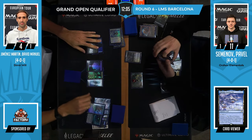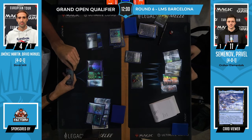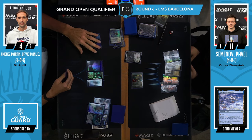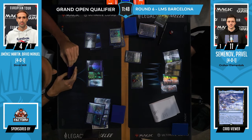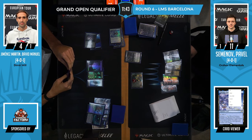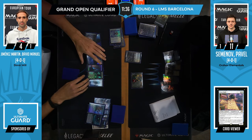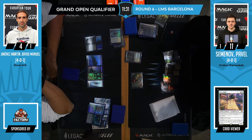That sounds like 25-ish cards. Let's see what that is. Mill four and redraw — that makes sense. A land? The mannerisms indicate a land. He's slow rolling all of us. No trigger. Basic island.